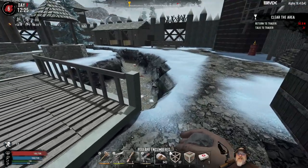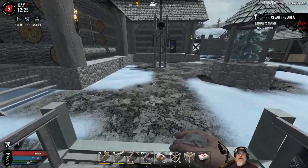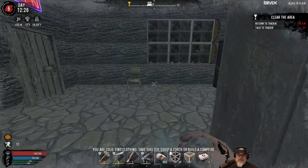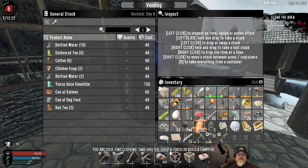Welcome back, everybody, to Seven Days of Dime. I'm an old guy gaming, and this is the Snow Bomb Survival Series where we play this game on scene difficulty — zombies all set to nightmare speed — on a map made up almost entirely of the snow biome, generated by the Nitrogen World Generator.